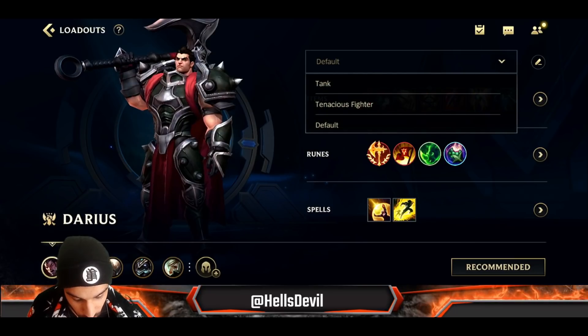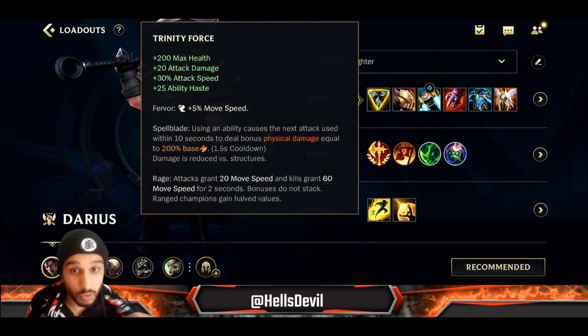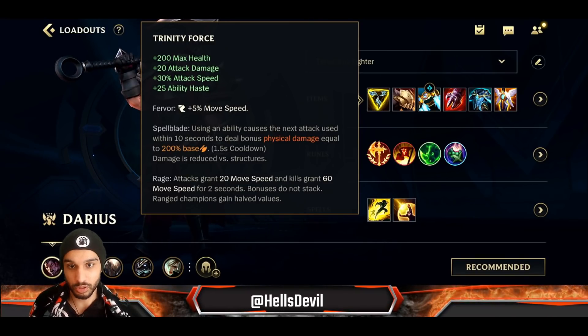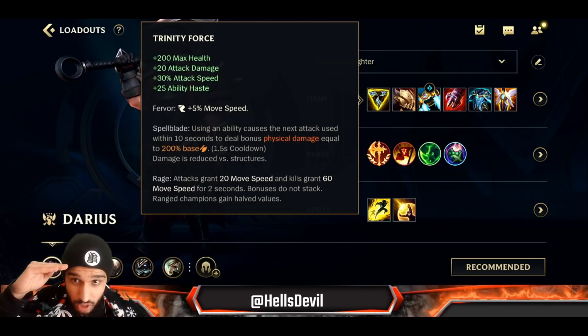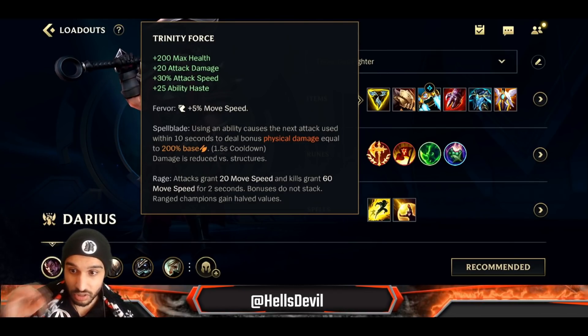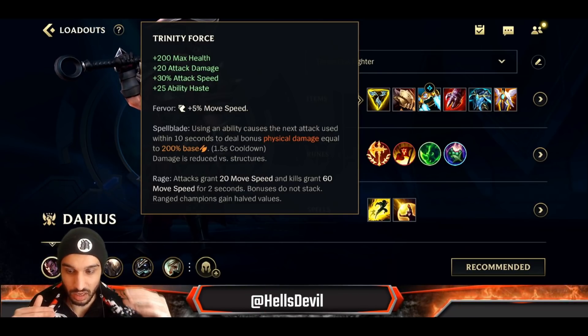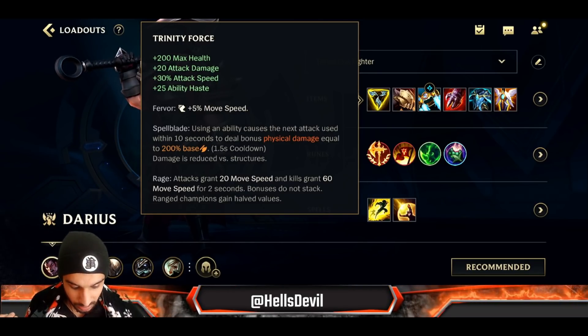Black Cleaver gives you 40 attack damage, while Trinity Force only gives you 20 attack damage. So your passive and your first ability are going to do more damage with Black Cleaver. You have to decide which one you need. Black Cleaver is a must if you're against tanks — like if you're against a Malphite in the lane, which I am in this gameplay, you should definitely get a Black Cleaver.